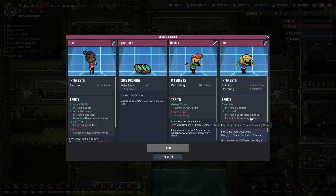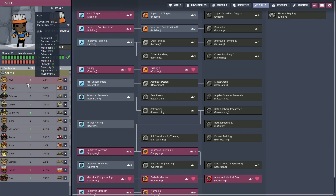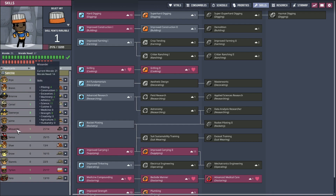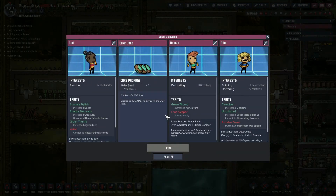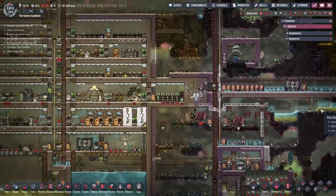I don't know what Ned had as far as his skills. What are we missing? We've got two or three ranchers, a farmer, two miners, construction, mechatronics, a cook, research. I forget what Ned was. Stress is nearly through the roof.